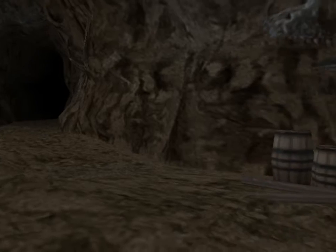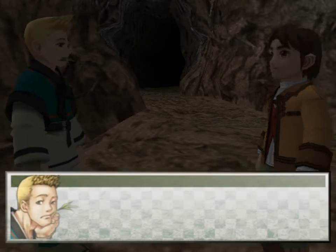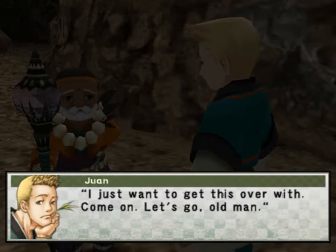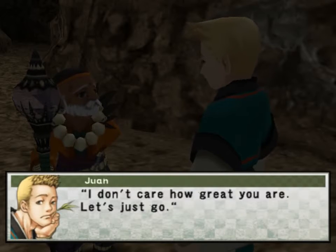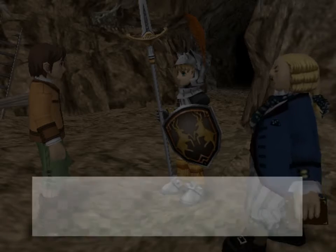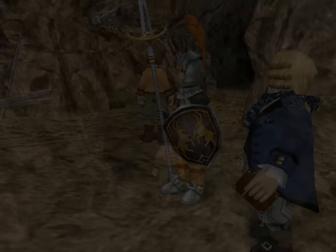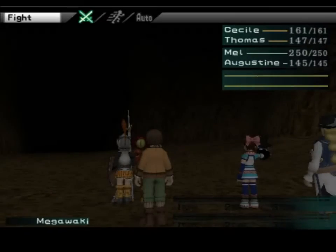There's a fork in the corridor. How about we take the one on the right first? Let's just make this quick — check them both out by splitting into two groups. You and Cecile go that way, and me and the old man will check out the other. I just want to get this over with. Come on, old man. Stop calling me old man. I am the great fortune teller. There's nothing to be worried about, Thomas. I'll go along with you. I'm game. Wanda's left, Piccolo is left. And I immediately get into a battle. Nice. Alright, Mega Walkie — time to die.